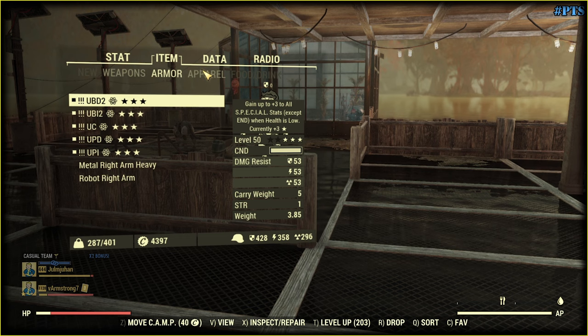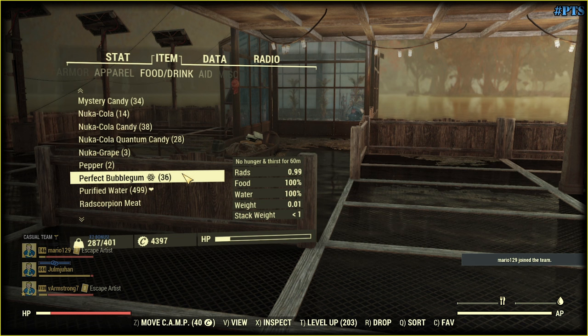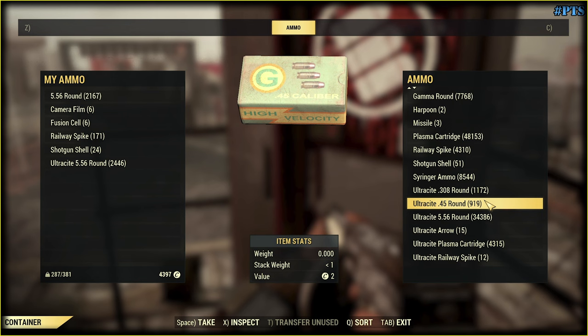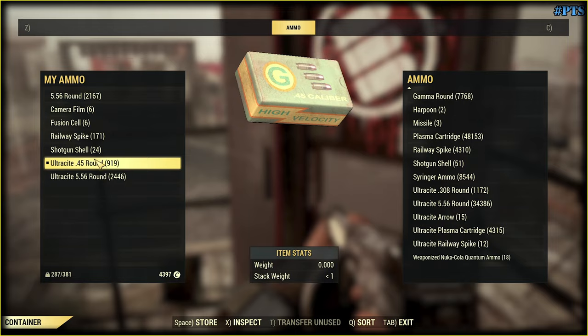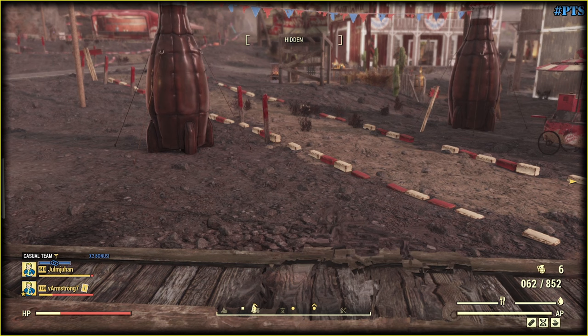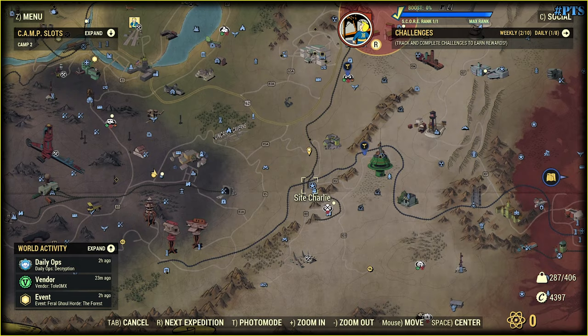I will eat some Bubble Gun. Now we are good. Let's go get some ammo. Ultrasight, 45 rounds — only 919. Not much. Let's reload and test it out.